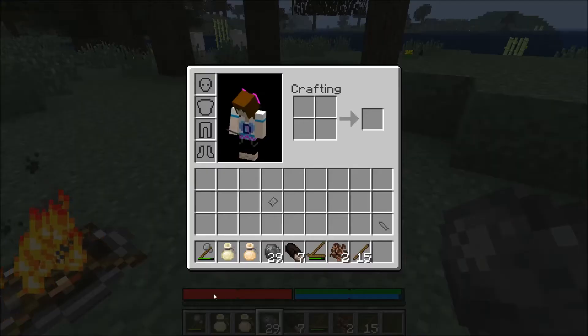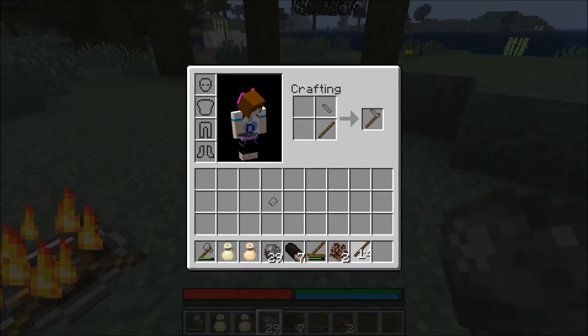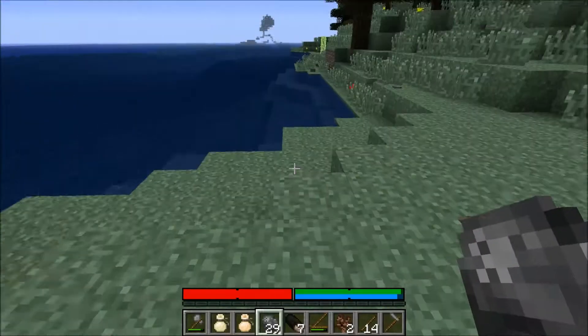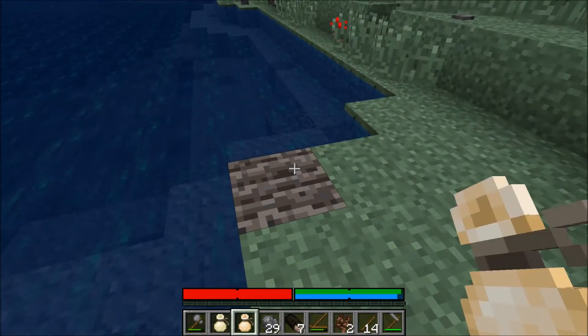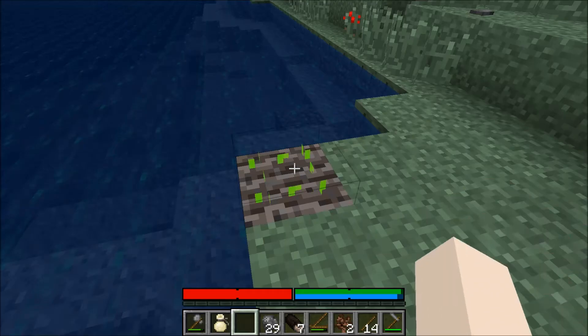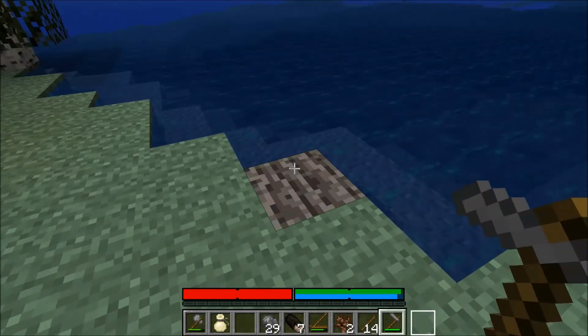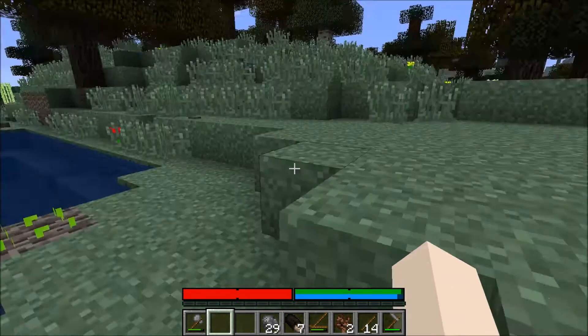Stone hoe head — let's make a hoe. And we can plant some rice and garlic. This is the rice and we have started a farm. I feel so accomplished. And there's some garlic, so we will have some tasty rice.